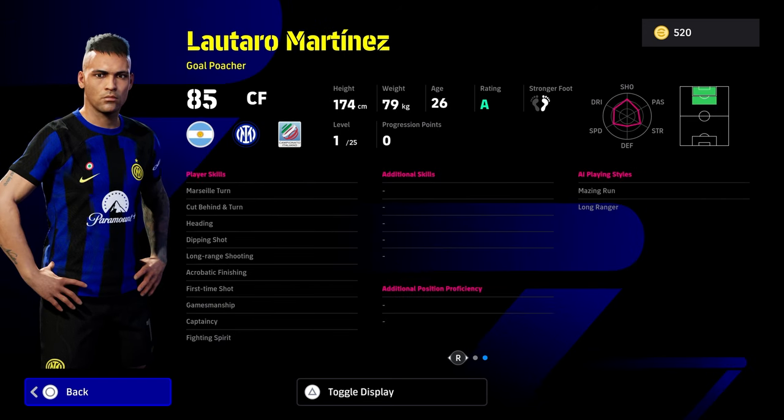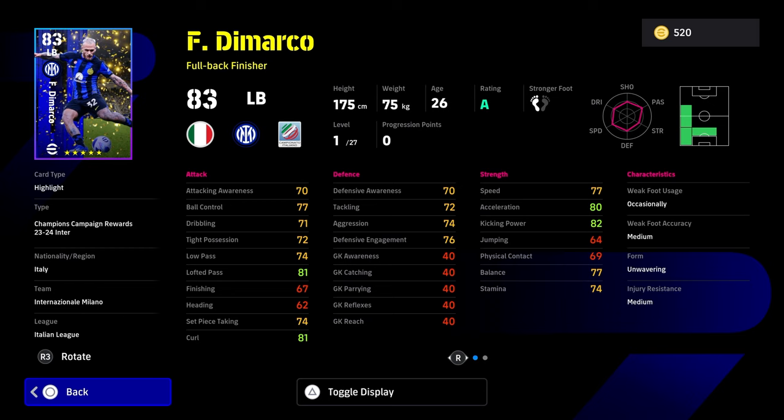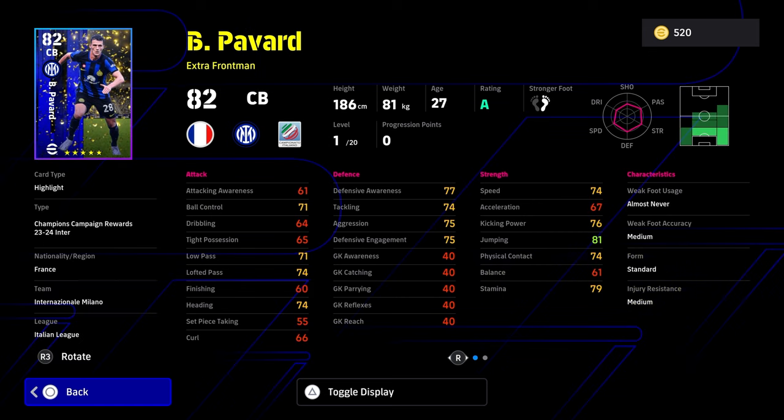Letaro Martinez is another standard card — good skills, good stats, not the worst, but there are so many different players you can get now to play CF. Similarly, left back DeMarco is an interesting one. If you're looking at him as a fullback finisher, you can play CB, left mid, or left back — it's an interesting card for free — but his stats and skills don't really align where they need to be. These are very base entry cards, just freebies.